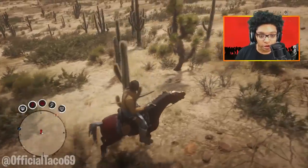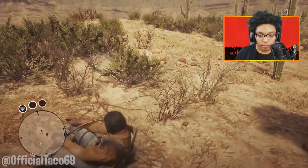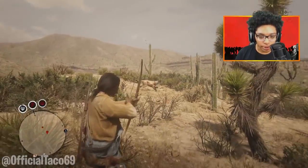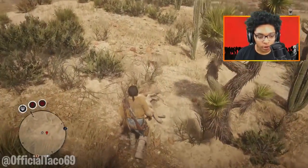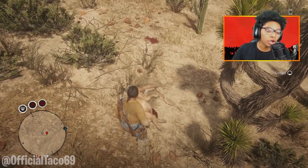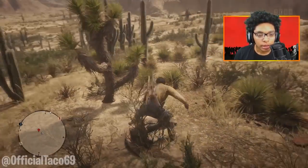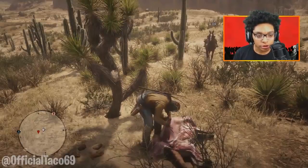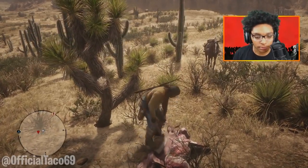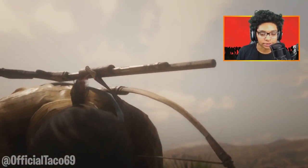You can see the cougar just spawned right back. Now you want to get a headshot on this thing. Bop, there we go. We should get a perfect carcass right here — it's a good carcass. It still sells for a good amount of money. Now bring your horse back here and just do what you did the first time. Go to the butcher, sell it, and repeat the process.